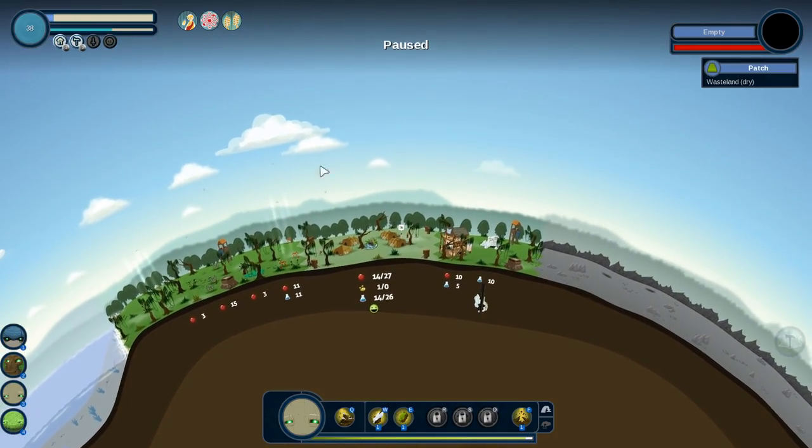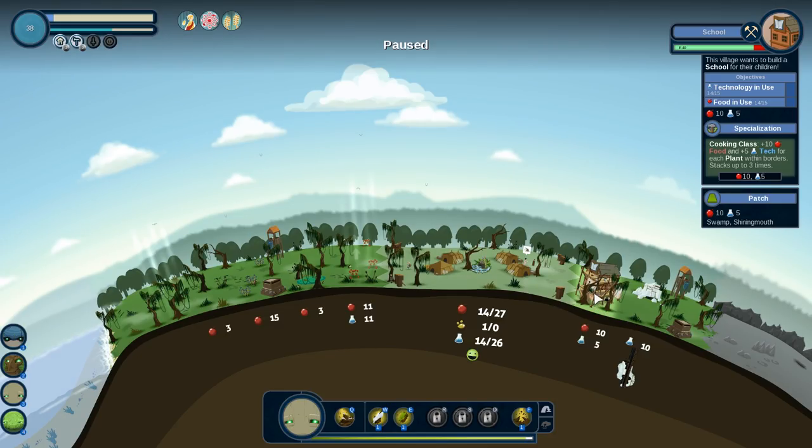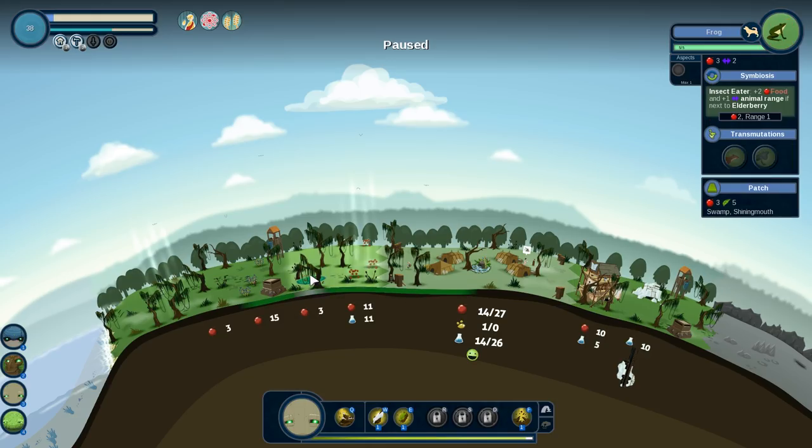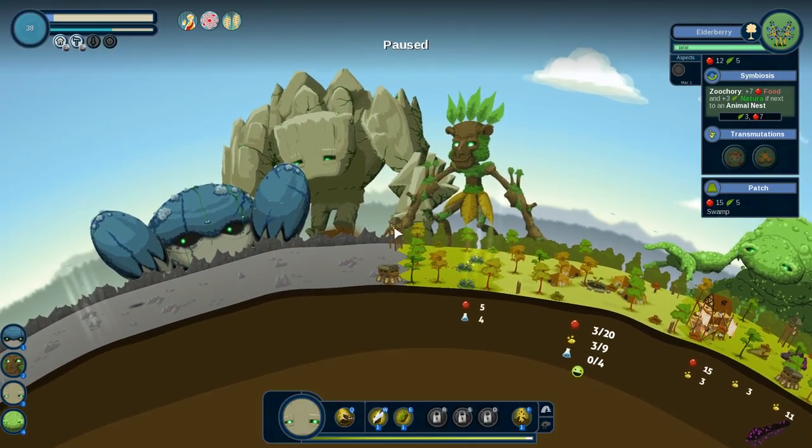Let's go check this other town. 14 to 27 — this project is going to be done soon, and then that's going to give us a nice boost. Once it's done, we'll get plus 10 food and plus 5 tech for each plant within the borders, stacking up to three times. We have one within the borders — frogs. So I'm going to want to do a little bit more plants within that place once that thing's done.